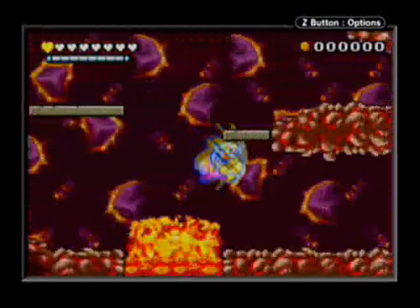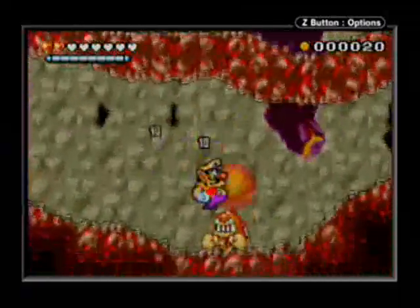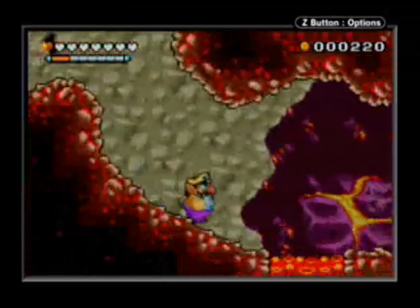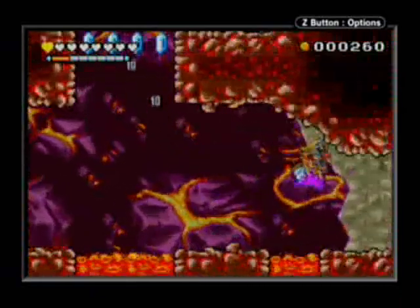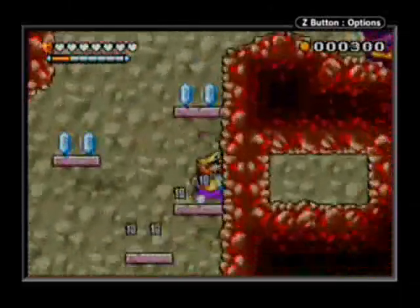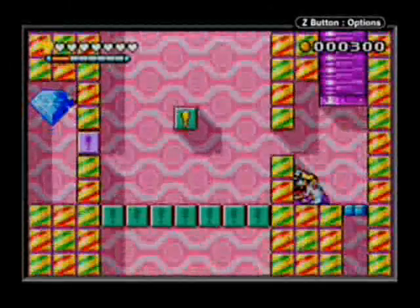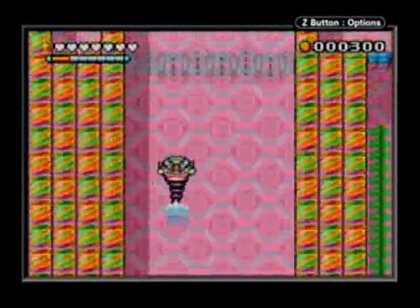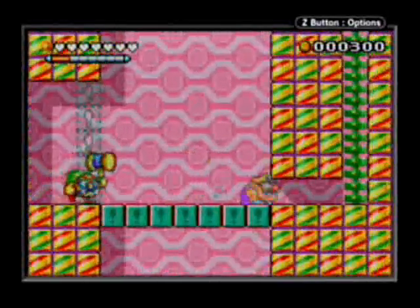Lots of lava, lots of enemies, lots of trouble here. Be very careful with the enemies, because it's extremely easy to die. Watch out for geysers, watch out for rock-throwing enemies in here. Because pretty much in the early part of this stage, one hit is dead. This is actually maybe one of the most difficult stages in the game, even on Super Hard.